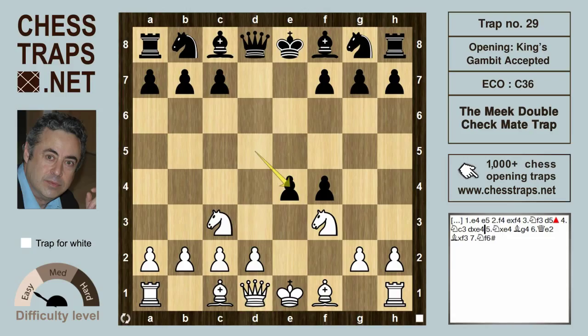After knight c3, black can take on e4, and after knight takes e4, it's still more or less equal. Even though white has two minor pieces already out, the position would be more or less equal, and black could continue with knight f6 or knight to c6 with an equal game.